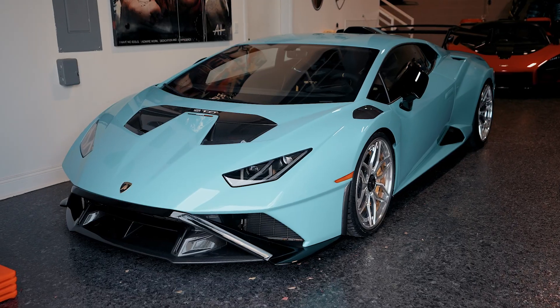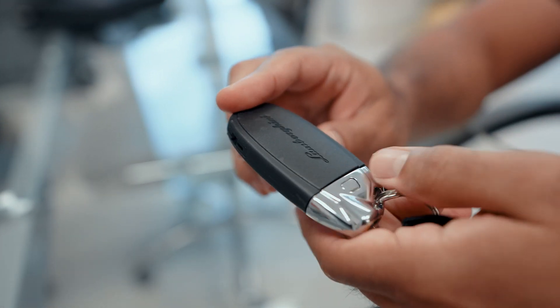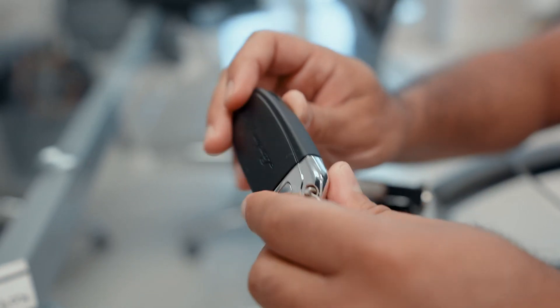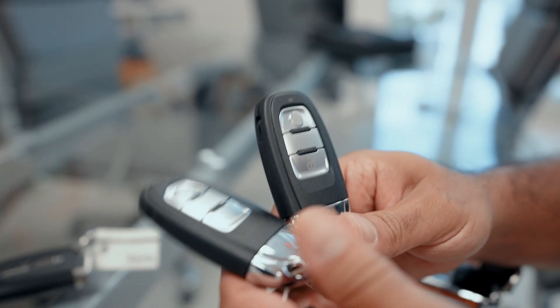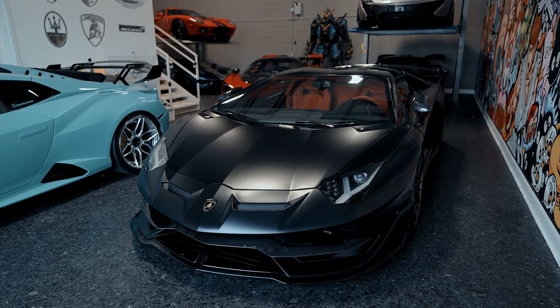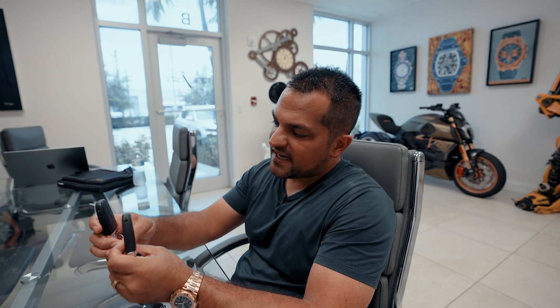Next, Lamborghini — this is the STO key. As you can see, it's basically an Audi key. Nothing really special about it, just a base Audi key. They actually took it right out of the Aventador key mold. The STO doesn't have a trunk like the rest of the Huracans, so they basically mimicked an Aventador key. The Aventador also comes with an extra key to open the bonnet in the back and access the engine.